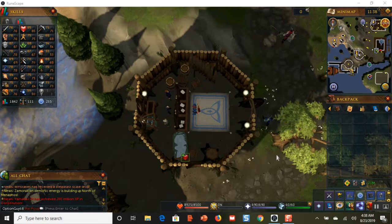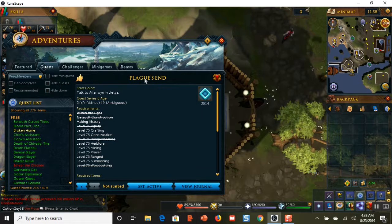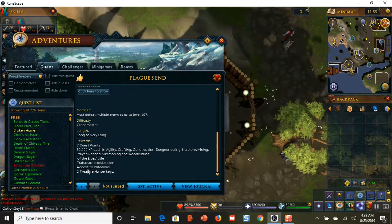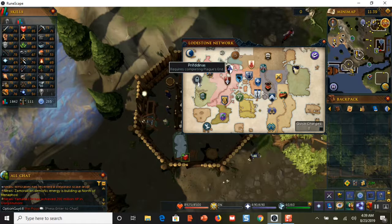I'm going to show you how this happened and how you can train your character very quickly. The way I'll explain it is by showing you one of my goals right here. One of my goals is to complete the Plague's End quest. The reason this is my main goal is because if we look at the rewards, down here second from the bottom, you see access to Prifindas. Prifindas is a nice city that I don't have access to right now. If we look on the map, it's all the way over on the far west.